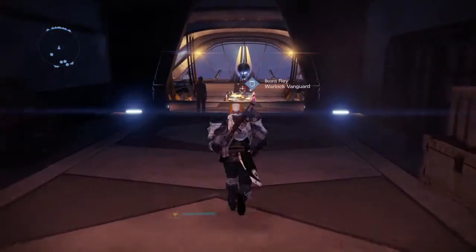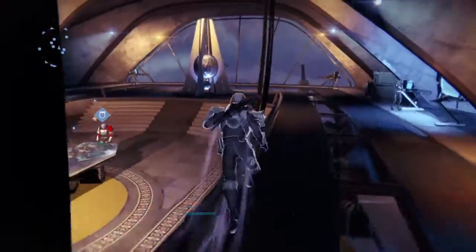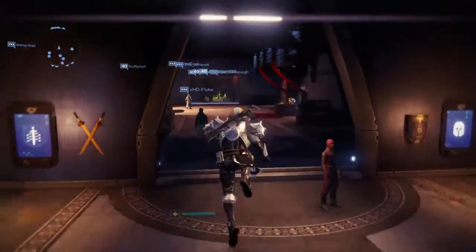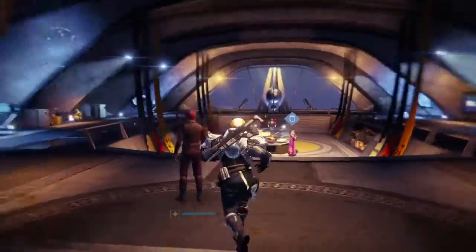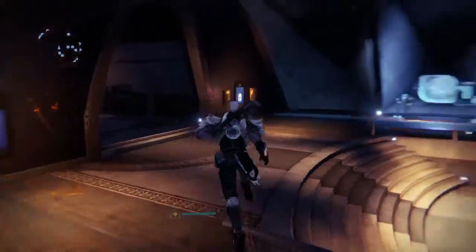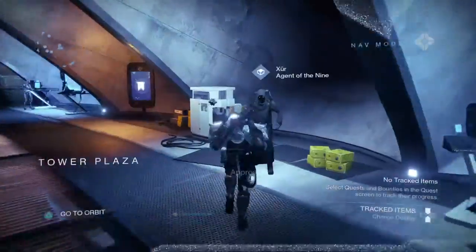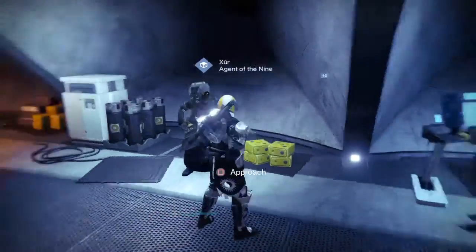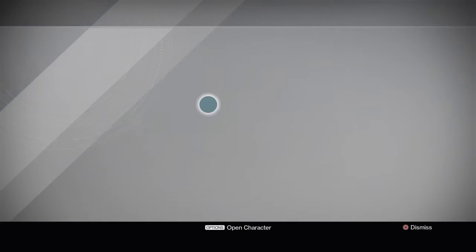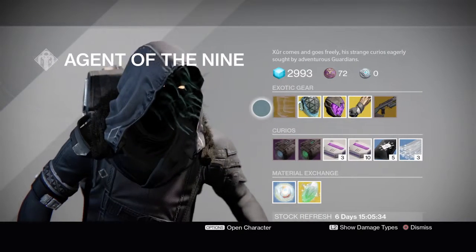Hey guys, it's Skitch26 here, and today we're doing the Xur location video which we do on a weekly basis, so subscribe if you want to see next week's location. This week he is down with the Vanguards at the Tower, in the Tower Plaza. This is what it looks like — he's got weird things coming out of his face, but you probably already know what he looks like.